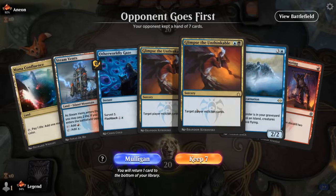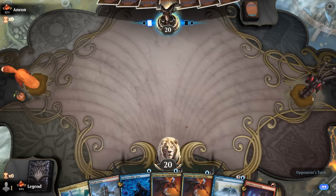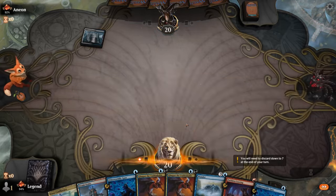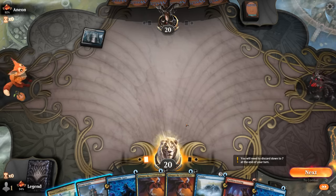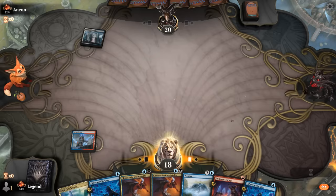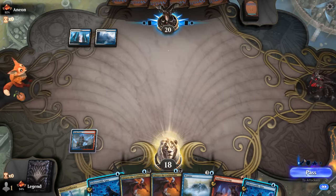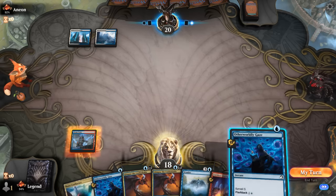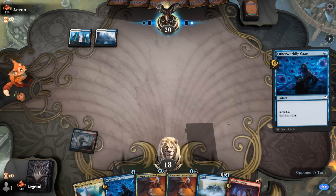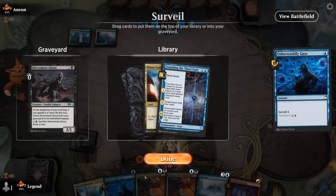Game 4: On the draw with a pretty effective hand — can cast double Glimpse, milling most of our deck. Turn one Gaze starts filling the graveyard. Opponent is on blue-white, looks like control, so they may have an answer to Glimpse. We cast Founding instead — that gets countered rather than the Glimpse — and Founding can also eventually get Glimpse back through its final chapter.